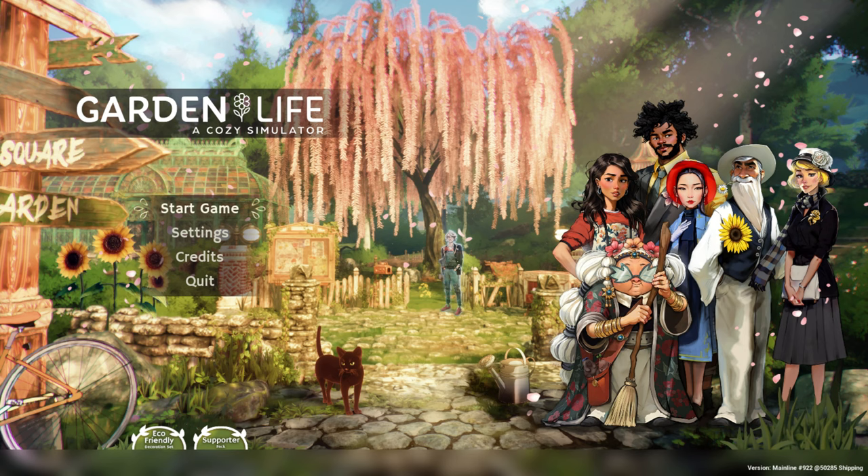Hello everybody, welcome back and welcome to Mad Ferret Studios. I am your host Budika and we are going back into our cozy simulator that is Garden Life. Now that we have access to the secondary garden over the bridge and the greenhouse unlocked, we have to complete Frank's request in order to get the keys to the greenhouse.